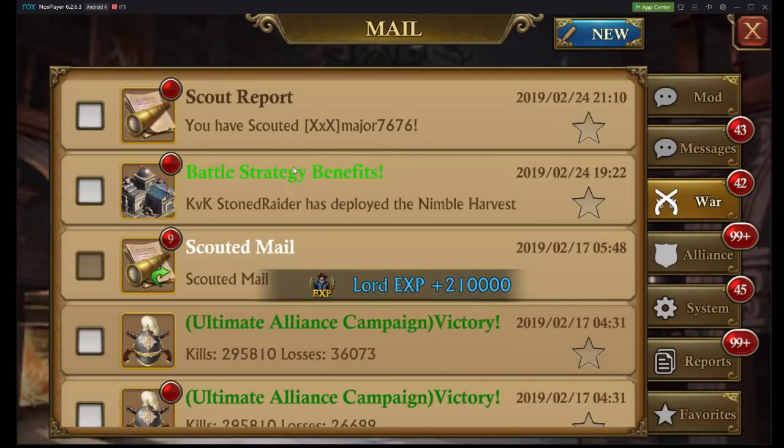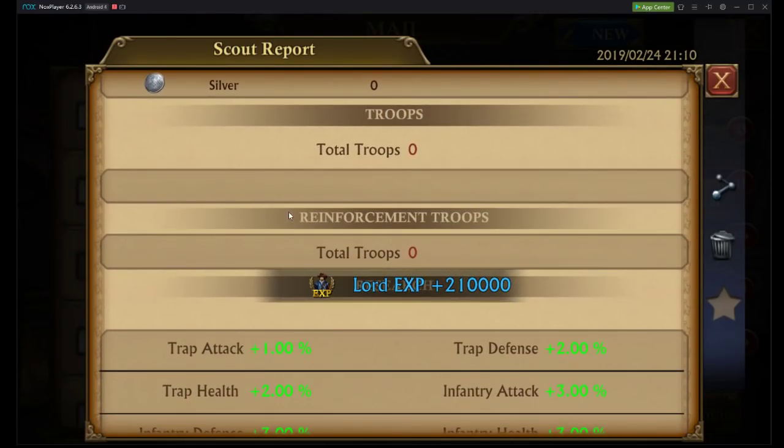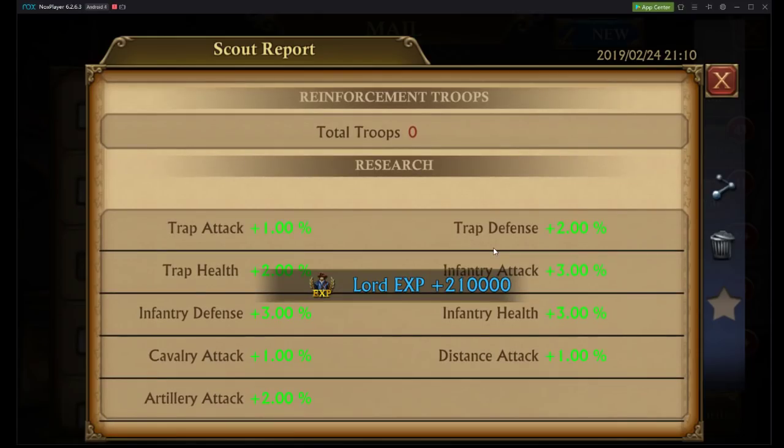When I look at my scout report, there are a couple different things I want to take a look at. I want to check troops, and also reinforcement troops — people miss this quite a lot, and it can cost you a lot, because reinforcement troops could be an extra half a million troops in their castle waiting to attack you. I also want to look at traps. Does this person have traps? Should I send artillery to combat those traps? If the person has about 20,000 traps or more, I always send artillery — but that's for me as a castle level 35 sending T11s.